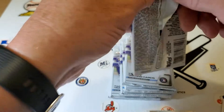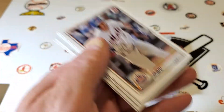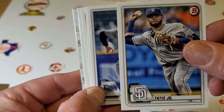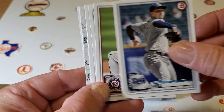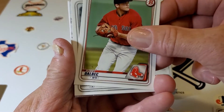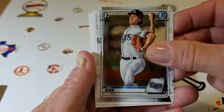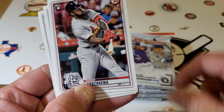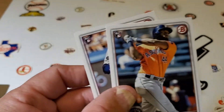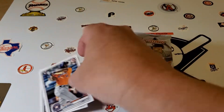Pack magic, here we come! There's a Gavin Lux on the back. I haven't got a lot of his because I haven't opened a lot of 2020s, so that's good. Here's a Tatties. Miguel Amaya. Bowman Chrome first of Joe Ryan. There we go — there's a Yordan Alvarez and a Gavin Lux. Beautiful, I don't got many of those yet.